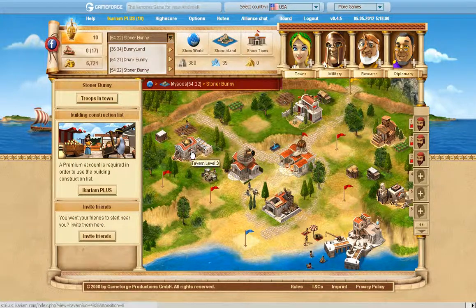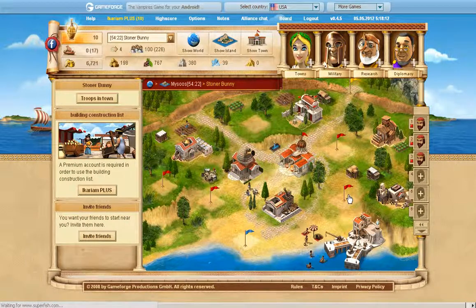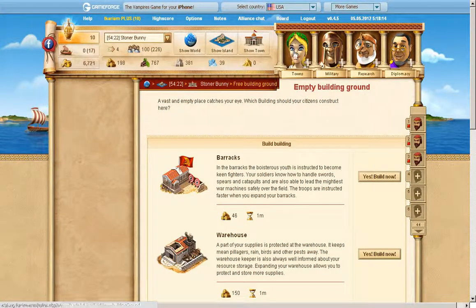I have a level three tavern in my cities and a level two government residence, or palace, in all of them, and just a level two trading port. That's as much as my buildings go.